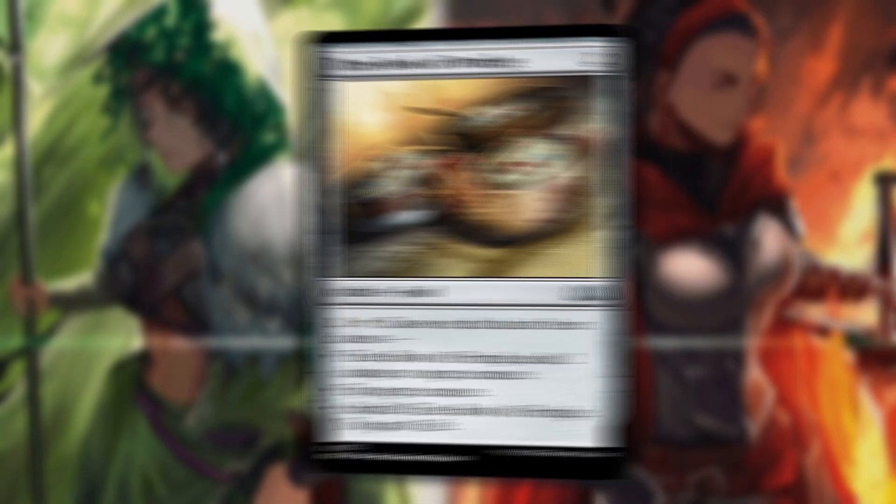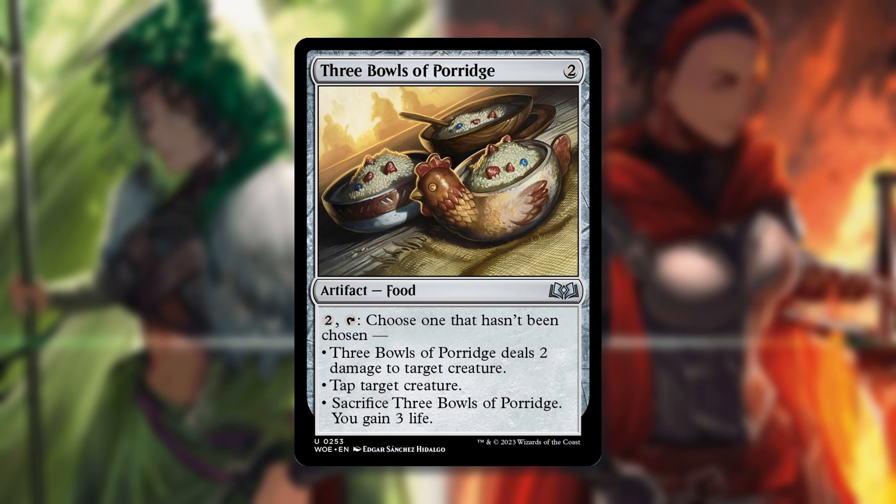Three Bowls of Porridge — this is a two-mana colorless artifact food. You pay two and tap, then choose one that hasn't been chosen: deal two damage to target creature, tap target creature, or sacrifice Three Bowls of Porridge to gain three life. You get to use all three effects before sacrificing it. This honestly isn't a terrible card — being able to deal two damage, tap a creature, and gain life is solid utility. It's going to have use in standard, and we have to love the Goldilocks flavor. A-plus flavor win and A-plus on the application.